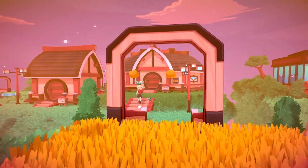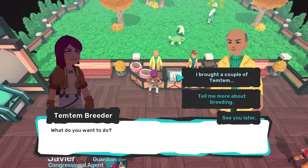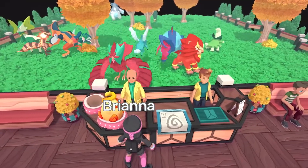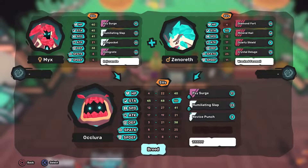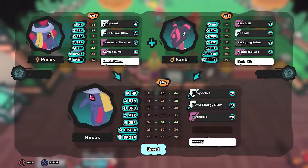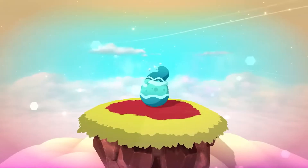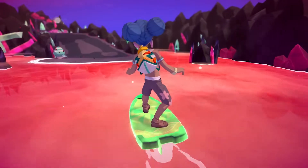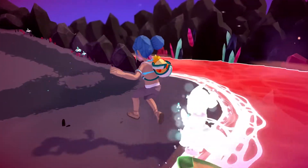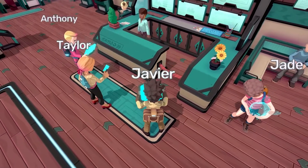Sometimes finding the perfect addition to your squad isn't a matter of luck — it's a matter of science. The science of Temtem breeding. Through breeding, newborn Temtem can inherit different aspects from their parents, such as techniques, traits, and single values. Some Temtem and attack techniques can only be acquired through the breeding center, so it can really pay off to spend some time learning the nuances of breeding. And we mean that literally, since selling off new and improved Temtem you may not need can really help rake in the Pansuns.